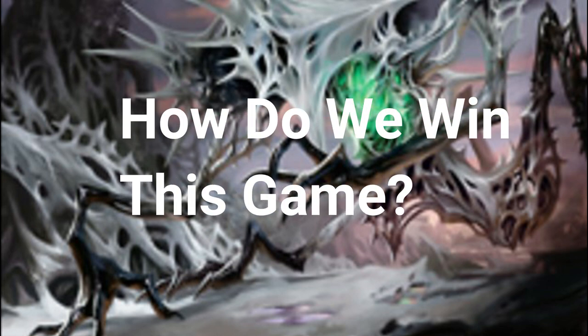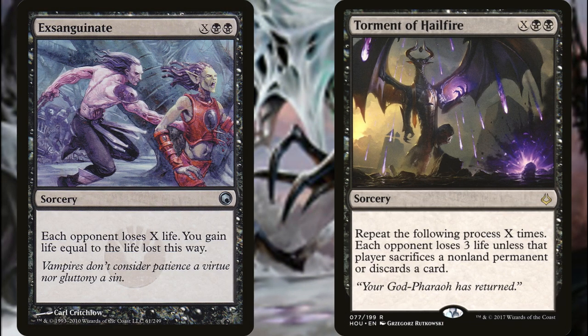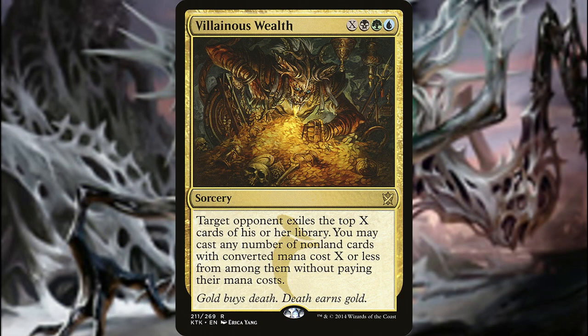What kind of cards would you tutor for? You could go with a big X-spell finish and end everyone with a massive Exsanguinate or Torment of Hailfire. Exsanguinate has each opponent lose X life and you gain that much life. Torment of Hailfire repeats X times: each opponent loses three life unless they sacrifice a non-land permanent or discard a card. If firing one off doesn't kill everyone, you can dig it back from your graveyard and do it again. And being in sultai colors, you can always run Villainous Wealth — there's no better feeling than beating opponents with twenty of their own best cards.